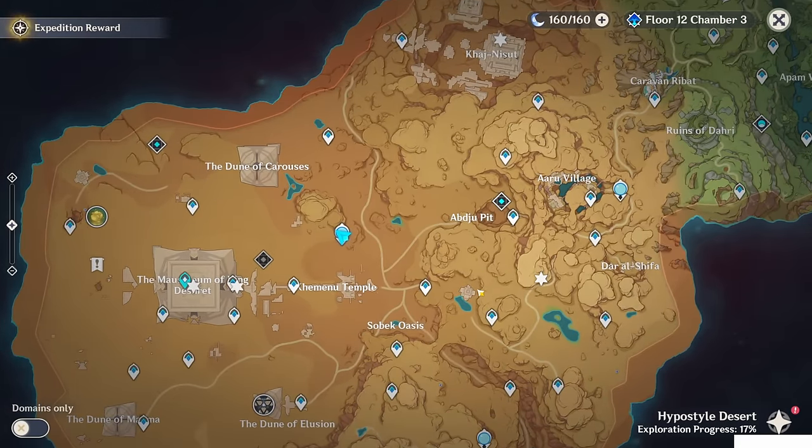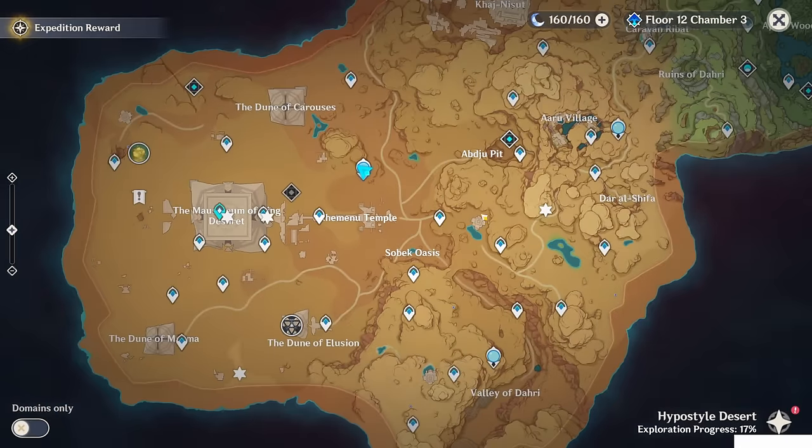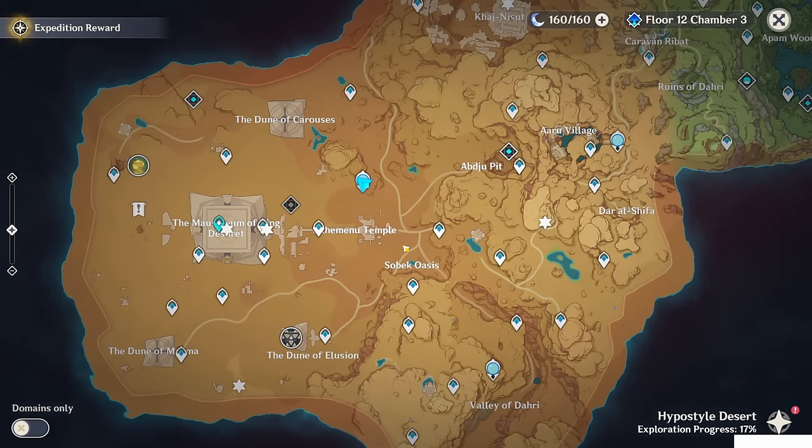First of all, you have to finish the world quest — the chain of world quests of the Golden Slumber — so the main world quest and its sequel, Old Notes and New Friends. At least the Dual Evidence, so you can get all the permission to get into every place of the desert.